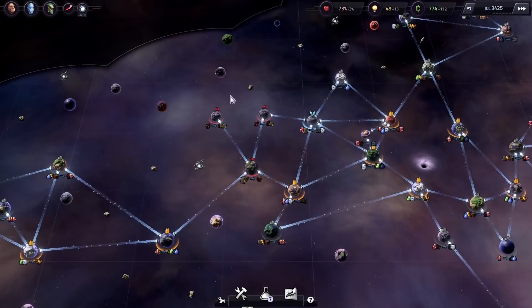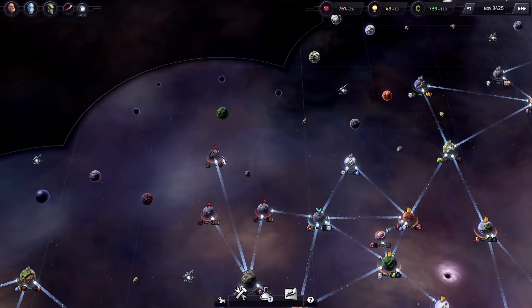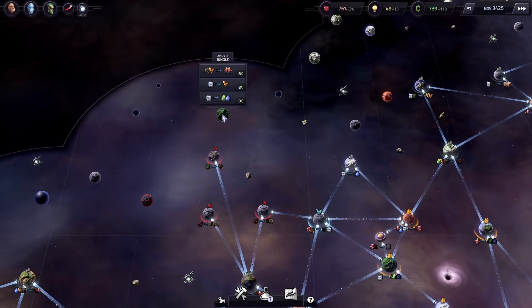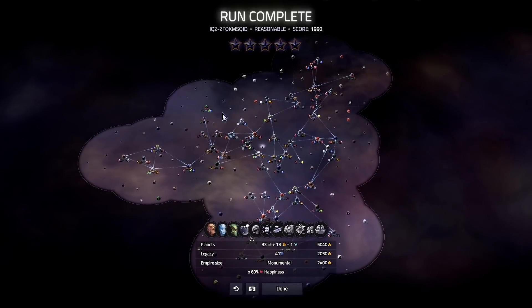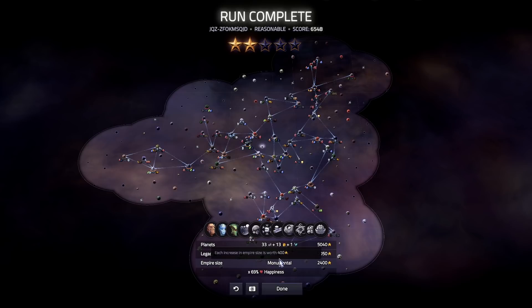It would still be nice to satisfy this — which we theoretically could. Let's just try this. You can get biomass from here. Oh we're done. Score. Planets legacy — what is legacy? Oh, these are legacy points from completing tasks. Empire size is monumental. I don't have any complete tasks. We've only got 69 happiness, which isn't nice unfortunately. I needed 7200 to get to three stars.